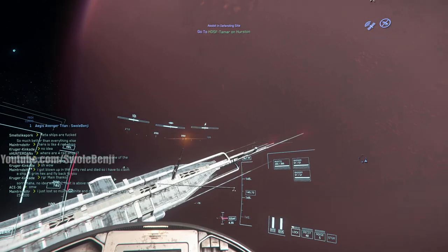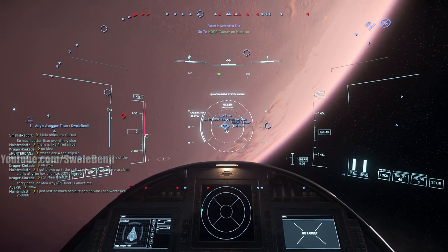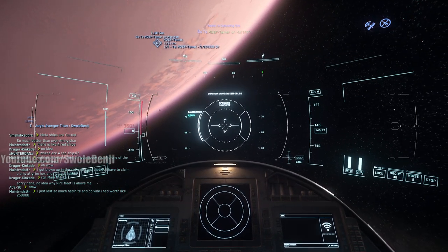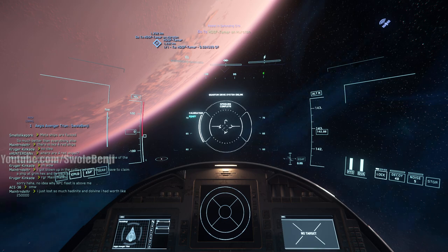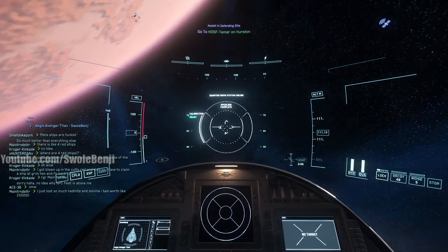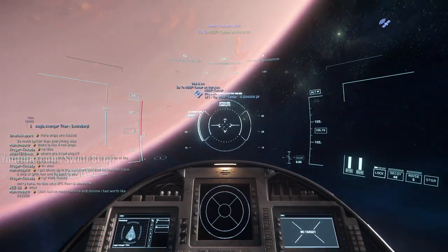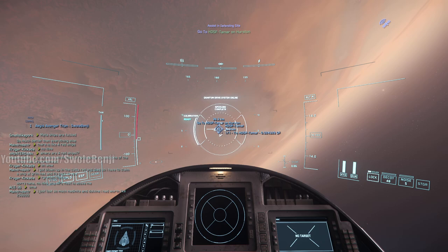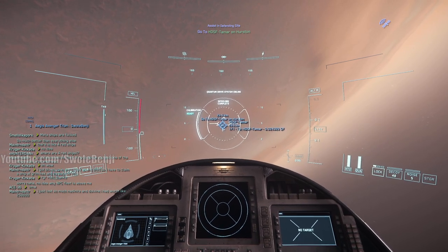I believe that is the best money per hour method. We're going to HDSF Tamar - that's a bunker. The hardest part is we have to run in there, grab a weapon off the ground, or find an isolated guard and punch him out. Circle around him, punch him in the head, he gets knocked out, take his weapon, then clear the bunker from there. Get a full armor set with ammo magazines, then go bunker to bunker. If we have enough ammo we can get more as we go, and see how much we earn in one hour.